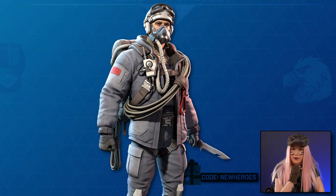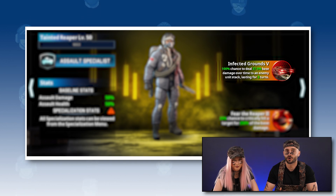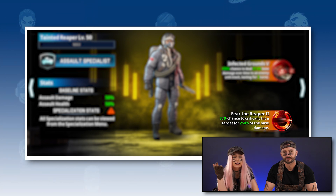Get ready for the Daenid Reaper, the Assault Assassin that strikes fear into the hearts of the enemies. The Infected Ground skill has a chance to apply a damage-over-time effect on the target with each auto-attack. His second skill, Fear the Reaper, grants his auto-attacks a chance to trigger a critical hit, dealing devastating damage. You don't want to be on the receiving end of that.